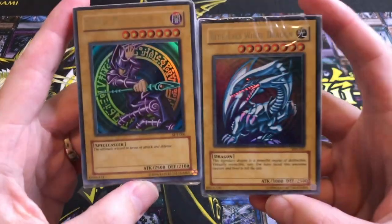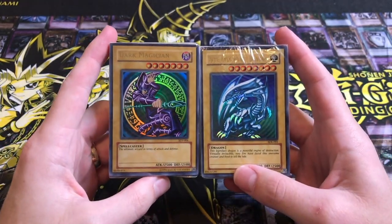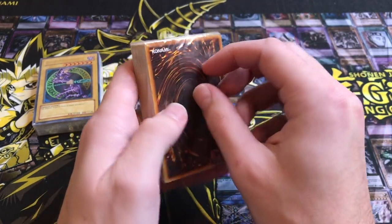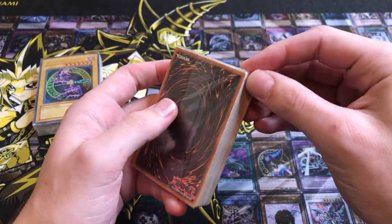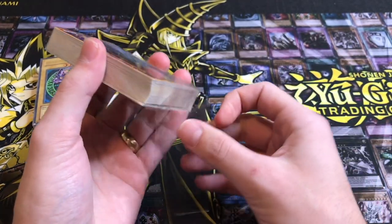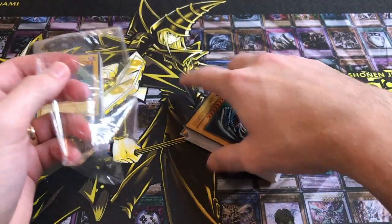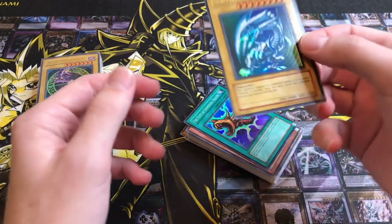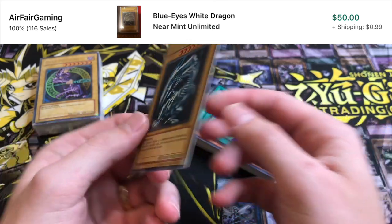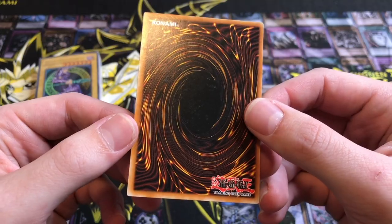Alright, we have Starter Deck Kaiba and Starter Deck Yugi. We're going to be opening these up for our duel, just going through all the cards before we start so we can see what we're working with. Got the Blue-Eyes White Dragon right off the bat - these are actually kind of expensive now if mint, maybe around 20 bucks. That one's not looking so hot on the back, but still not too bad.